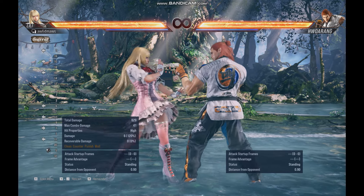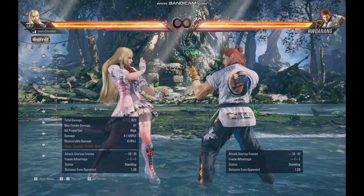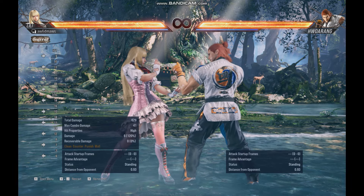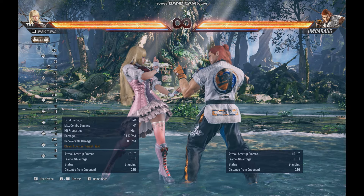In practice mode you can see at the bottom left there's something called attack startup frames, which shows you how quickly it takes to perform a move. The fastest attacks you have for Lili are probably 1 and also 2 — both have an attack startup frame of 10, which is probably the fastest attack you can have.